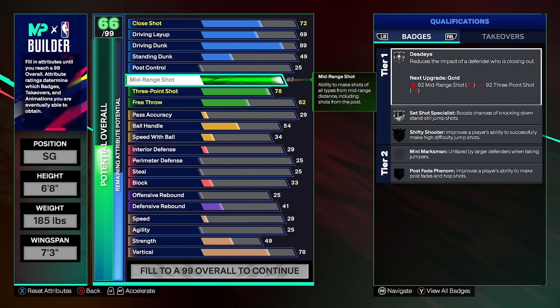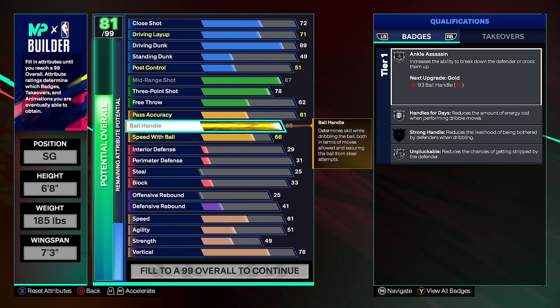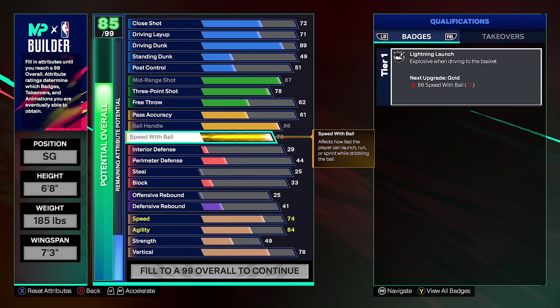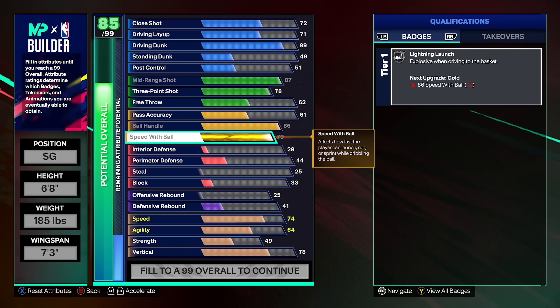You get silver shooting badges, but the main reasons for the 78 three point rating are: one, we want the best jump shots in the game, and two, I actually fade a ton of mid-ranges with this build. My playstyle is speed boosting left and right with the glitchy speed boost and fading a midi right over people's heads because of how tall we are — it is so cheesy. To do that speed boost, we're going to upgrade our ball handle to a max rating of 86 overall, as well as our speed with ball maxed at 79. This gives you every playmaking badge on silver, including lightning launch, and we'll use our max plus one badge to get gold lightning launch.